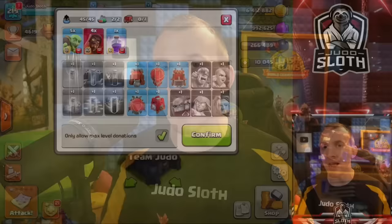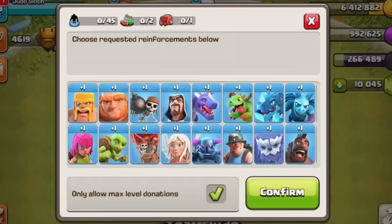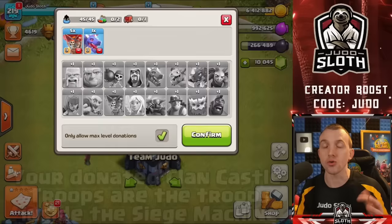This brings up the topic of how you add troops to the siege machine. Even if you have personally built the siege machine from the Workshop, you cannot manually load troops into them. The troops added to the siege machine are your Clan Castle donations — so whatever troops you are donated are automatically added to the siege machine.